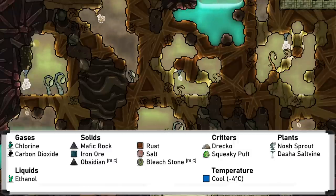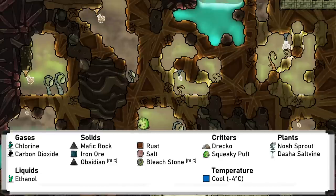Rust biomes are up next, and are also quite cold for dupes. Obviously there is rust found here, as well as squeaky puffs, nosh sprouts and dasha salt vines, and the ethanol and chlorine to go with these.